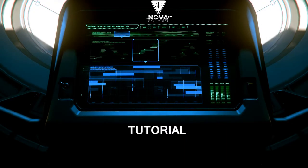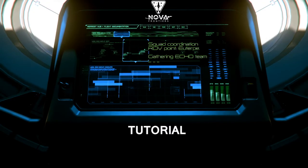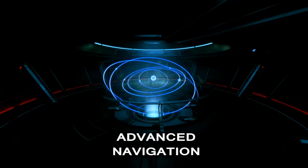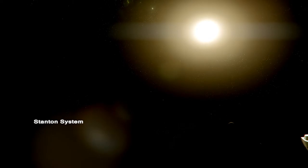Greetings explorers of the Verse. In this video we will be covering advanced navigation procedures to reach an OM coordinate in version 3.11 of Star Citizen. Our first tutorial showed us how to mark an unknown location and find our way back to it.